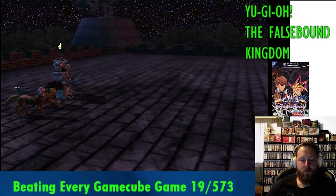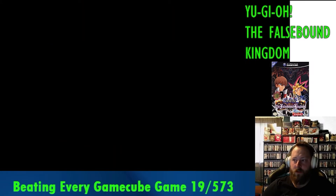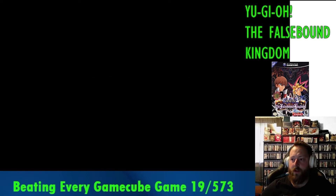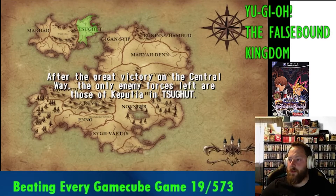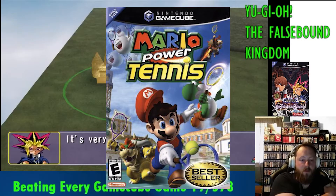I'm attempting to complete every single GameCube game, and I'm using a random number generator to pick the next game. Last episode, we summoned the hearts of the cards in Yu-Gi-Oh! The False Bound Kingdom, and this week we're hitting the clay courts with the Nintendo mascot and playing Mario Power Tennis.